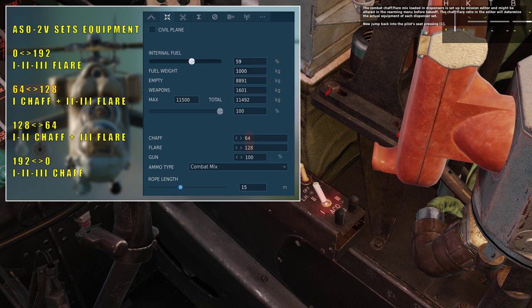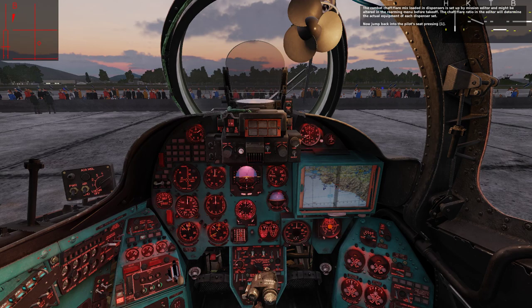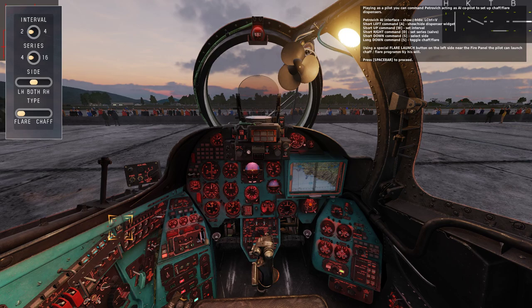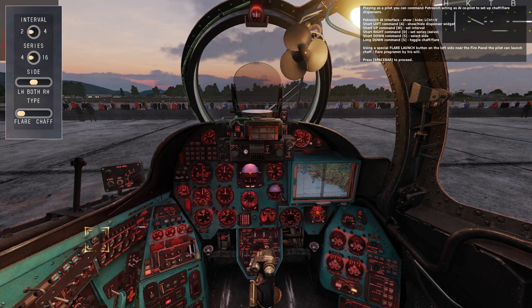Jump back into the pilot seat by pressing 1. Playing as a pilot, you can command Petrovic acting as AI co-pilot to set up the chaff/flare dispensers using the Petrovic AI interface. Short left (Ctrl+Ring) sets the left side; short left command A shows the dispenser. Short up command W sets the dispenser. Short right command D sets the interval. Short down command S sets the series. Long down command S selects the side and toggles chaff/flare. Using the special flare launch button on the left side near the fire panel, the pilot can launch the chaff/flare program.